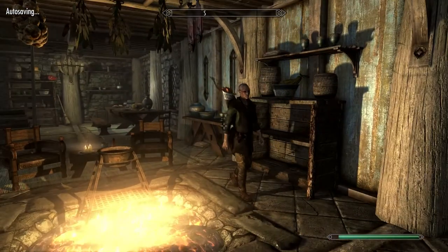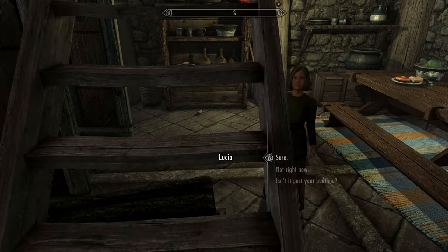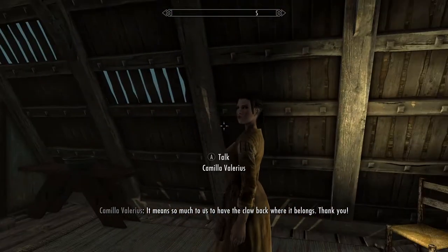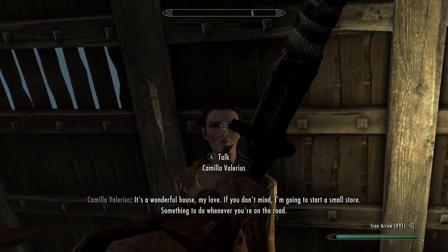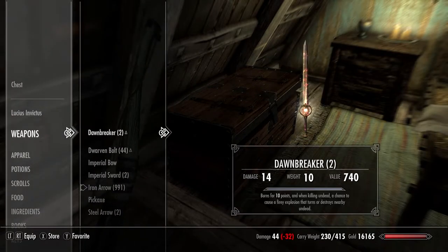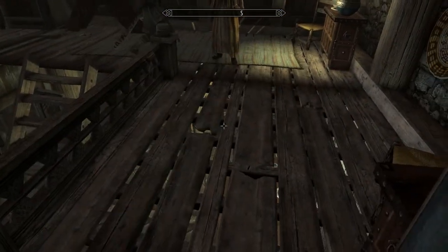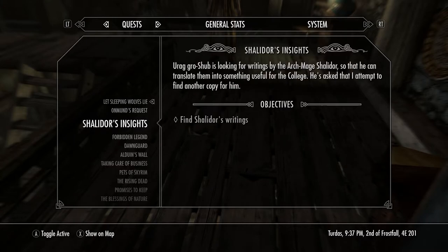There's a texture issue going on. What the fuck are you doing in my house, Faendal? 'Smile on you, friend.' Shut up. 'Papa you're back, let's play a game.' It's too late, go to sleep. 'It means so much to us to have the claw back where it belongs, thank you.' Can you answer me why Faendal was in this house? 'If you don't mind, I'm going to start a small store.' Sure, why not. It's so crazy that I have two Dawnbreakers.